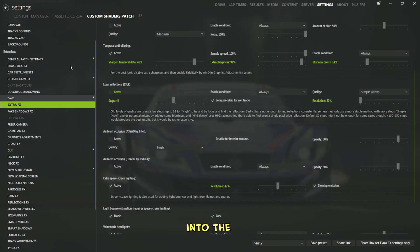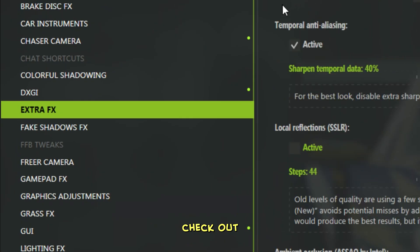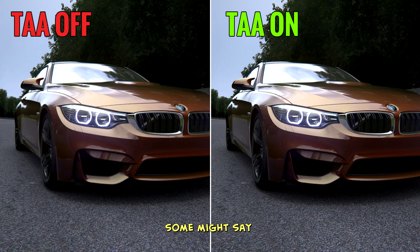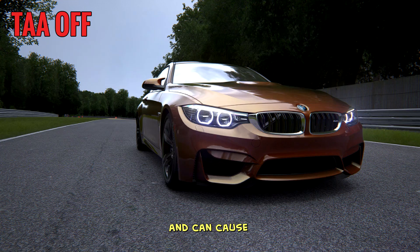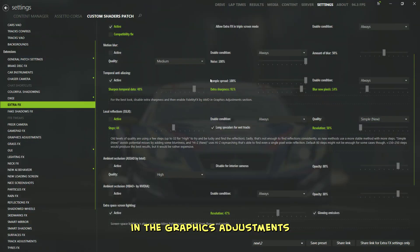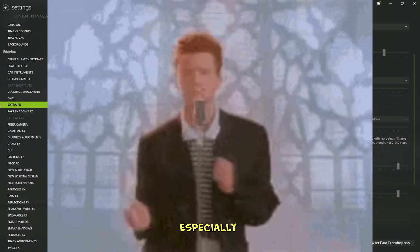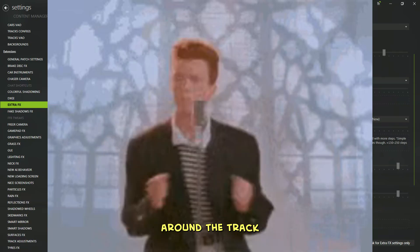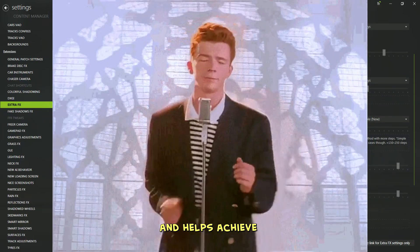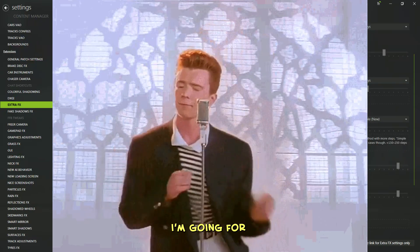Before we dive into the graphics adjustments, let's check out the Extra FX section. I've got temporal anti-aliasing turned on. Some might say it makes the game a bit blurry and can cause a slight drop in framerate, but in my experience, no matter how high I set the anti-aliasing in the graphics adjustments, I still notice pixelated edges — especially on fences and wires around the track. That's why I keep TAA active. It smooths out those rough edges and helps achieve the overall look I'm going for.